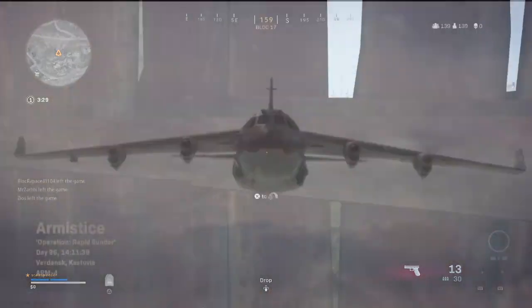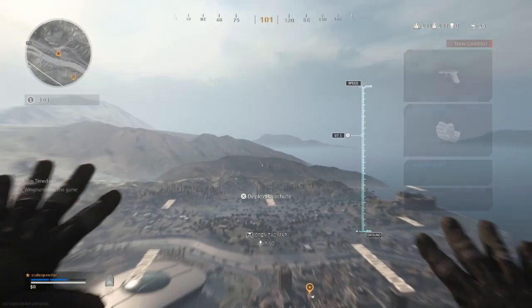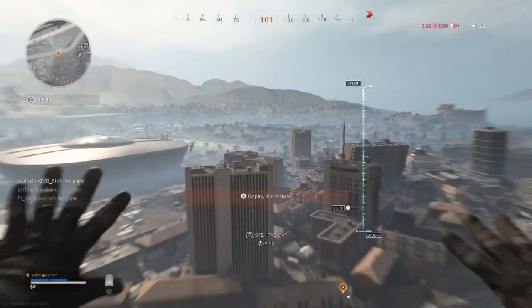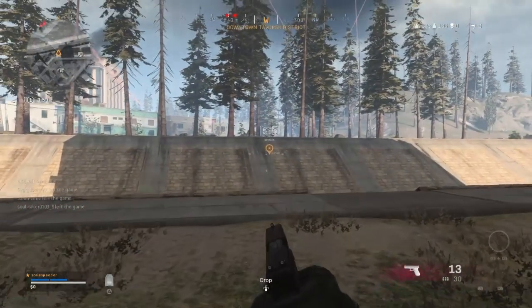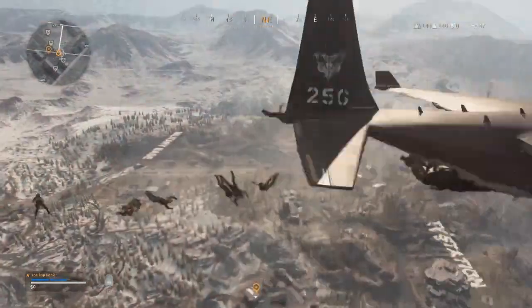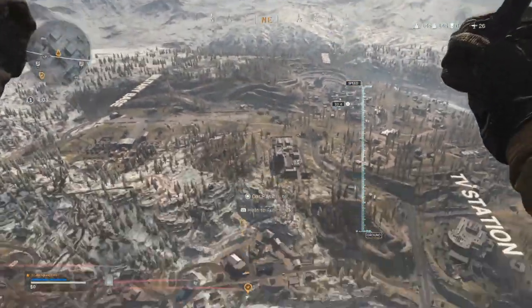If you jump out from the plane but don't pop your chute until it does the auto-pop right at the end, you'll travel about 540 metres and you'll be in the air for about 19 seconds, which gives you a horizontal speed of approximately 28 metres per second. You're hitting the ground pretty fast and you've travelled a far distance — obviously there's going to be people all around you, but if that's what you want to do, that's a good way of doing it.